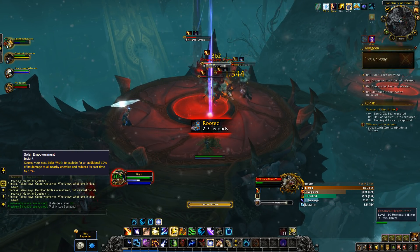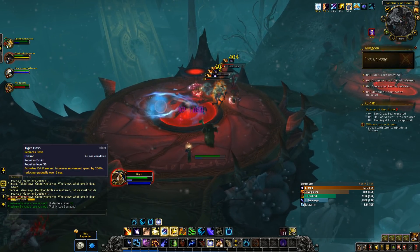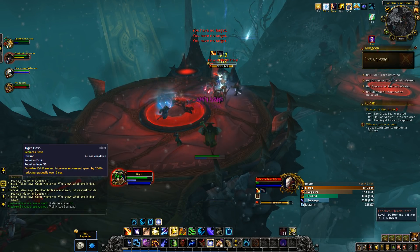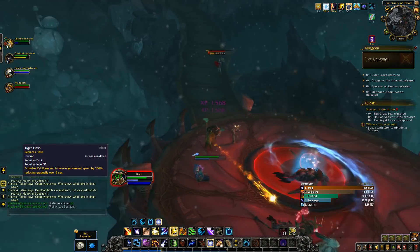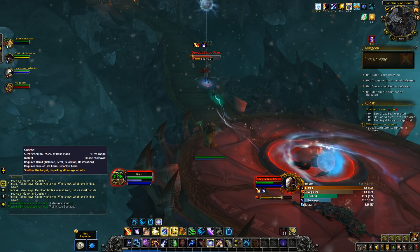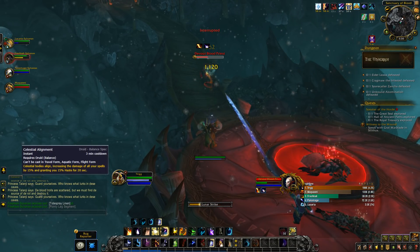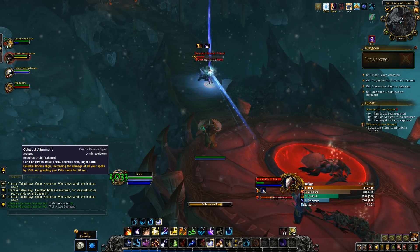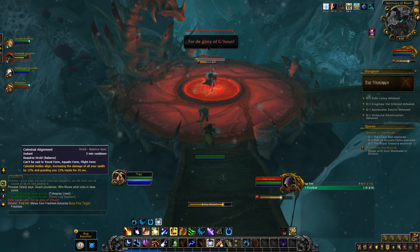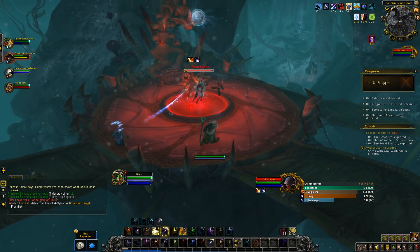Tiger Dash is a sprint at 200% movement speed for four seconds. This ability replaces Dash, which had replaced Displacer Beast. Displacer Beast has been removed in BfA. Soothe dispels all enrage effects from an enemy beast or dragonkin. Last but not least, Celestial Alignment: its duration has been increased to 20 seconds, up from 15, and it now gives a 15% damage increase and 15% haste increase.